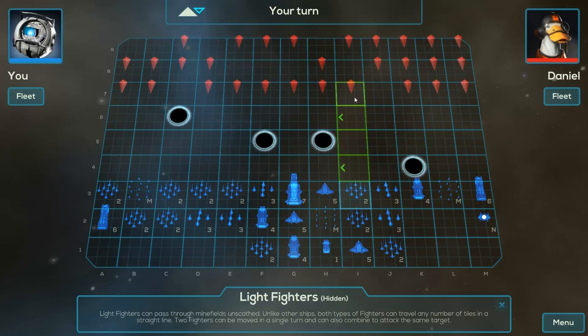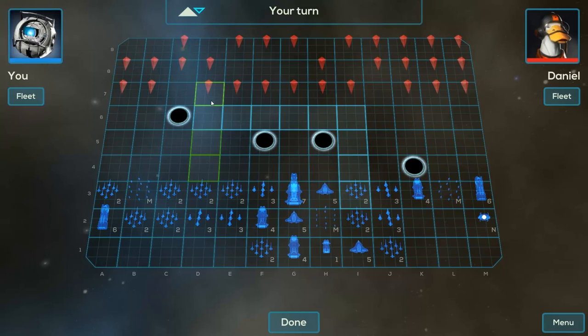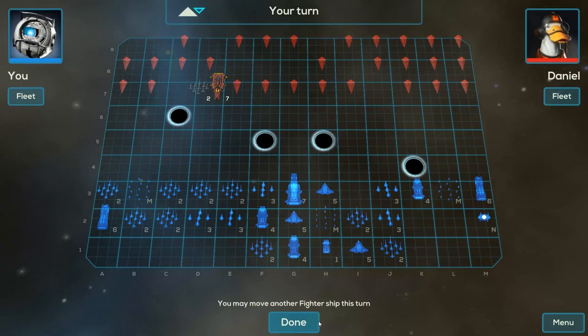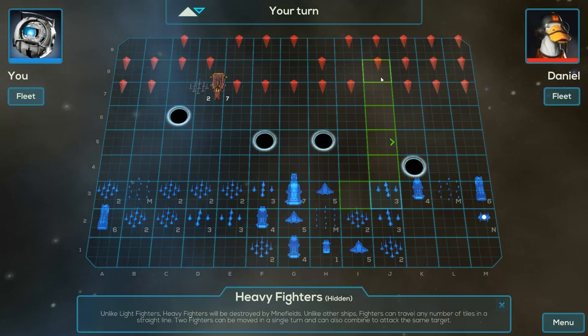I'll try moving up here. We're gonna trick him — we're gonna go all the way around and see if we can trick him. That's the Doomstar. At least I found out where the Doomstar is.